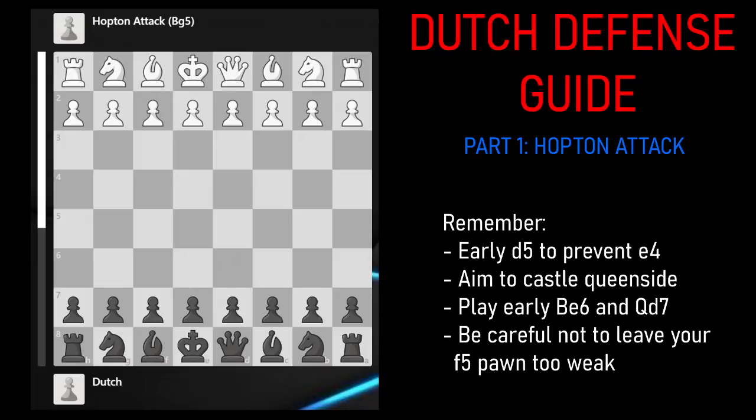Without any further ado, let's talk about the Hopton Attack. The Hopton Attack originates after the moves D4, F5, and now Bishop G5. The idea that white has is after black plays Knight F6, he wants to eventually take on F6 and force black to weaken their pawn structure. You can completely avoid the Hopton Attack by playing E6 on move one; however, the obvious drawback is you have to be prepared to go into a French Defense, or potentially some kind of Franco-Sicilian or E6-B6 against E4. However, I was not much of a fan of that, so I did play F5 on move one.